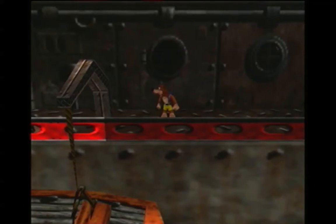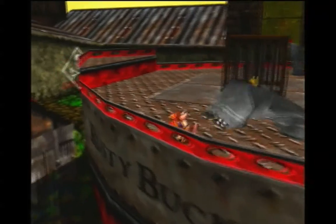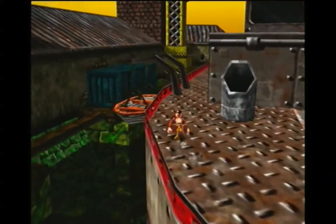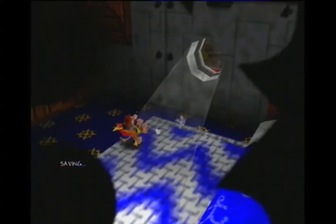Welcome back. Last time we finished collecting all the notes on Rusty Bucket Bay. Now we're going to go get the rest of the Jiggies. We've also got all the honeycomb pieces, which is nice to have. Now we're going to go get all the Jiggies and the rest of the stuff.